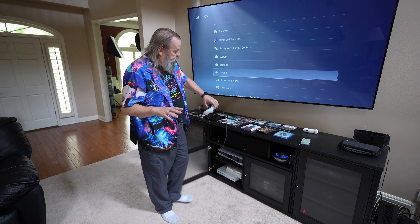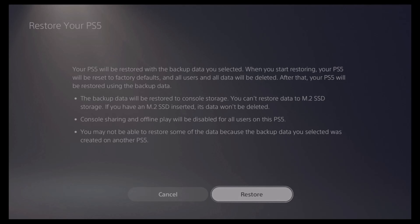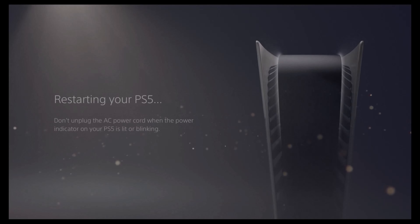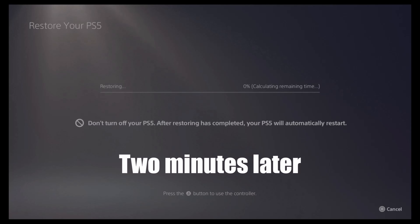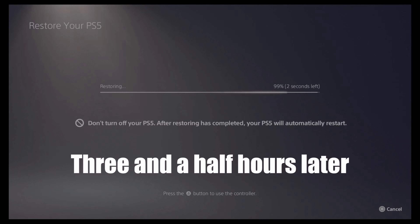Now we're ready to start the restore. Go to System Software, go down to Backup and Restore, pick Restore, pick the file on the USB drive. It says: notice you can't restore the M.2 SSD, and console sharing and offline play will be disabled — I'll have to enable it again. They really try to scare you into not doing a restore, but don't worry — all those things are fine. Three minutes later it starts calculating how long it's going to take, then two more minutes and it starts. It says seven hours but ends up being about three hours and twenty minutes.